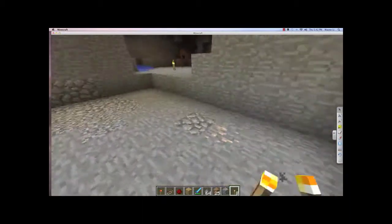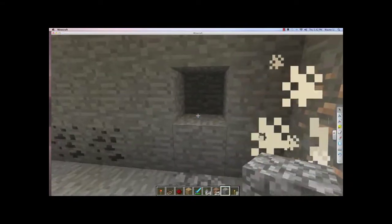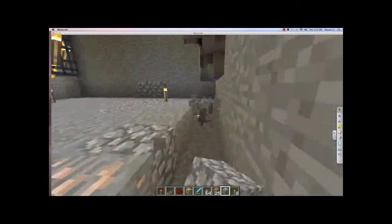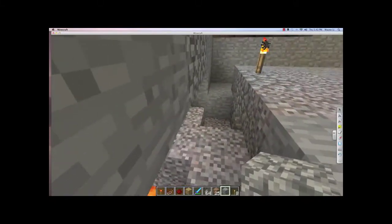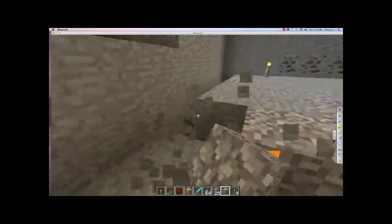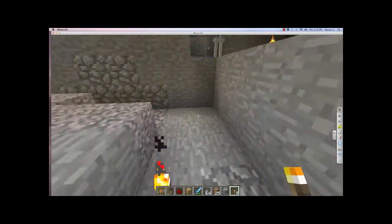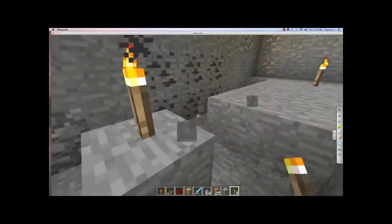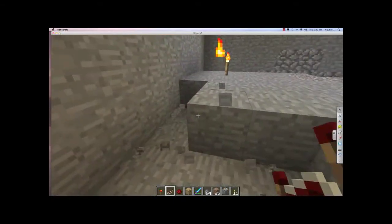Zombies are still spawning in this space, and that's not what we want for this build. I think we might need to make this one lower. Just keep this place torched up, because we don't want anything spawning in this room while we're working — that's just irritating. Let me continue to dig this place up.